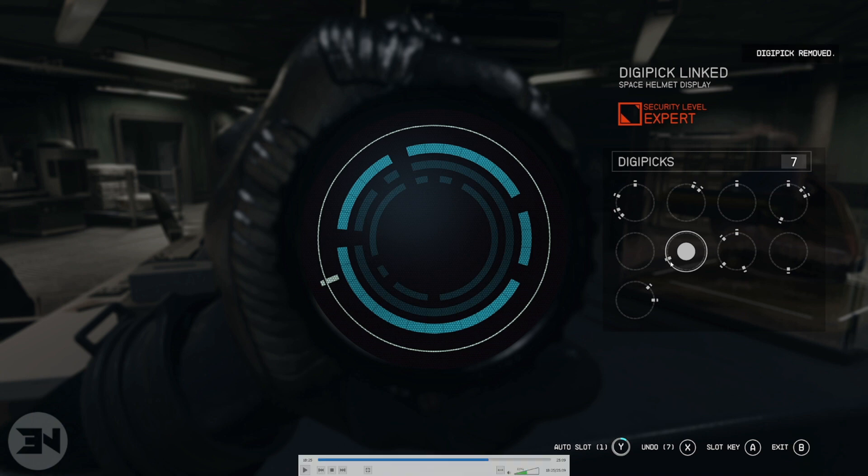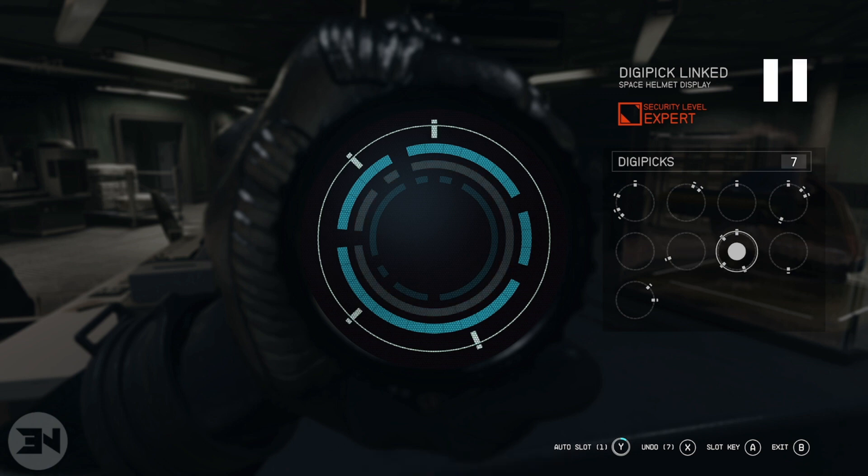The very next one I get is one line, which will fit in any of them, so I've got to find the right one for the second ring. Right here again, this one fits on the outside, doesn't fit on the middle, and does fit on the inside - so this pick can either be used next or last. If you find one that's just got a blue line on the outside and two grays in the middle, chances are that's the one you need to use for the outside lock.